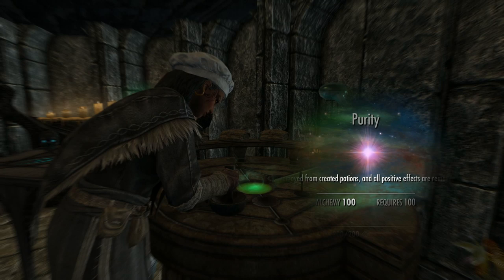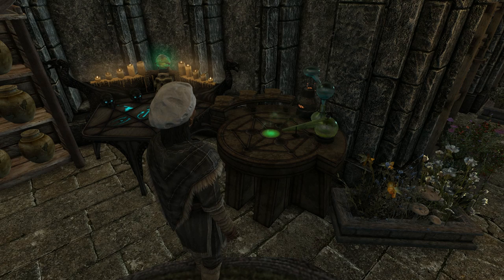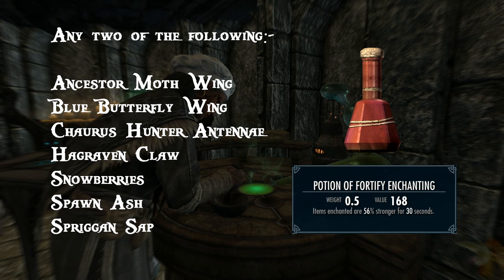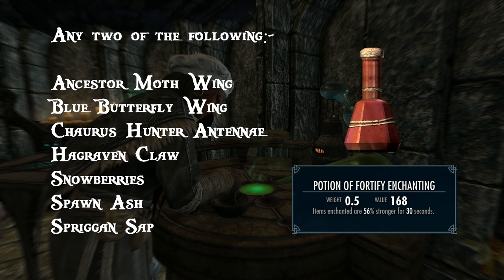We'll start with the potion of enchanting, which is absolutely essential to any player. Use any two of the following ingredients: Ancestor Moth Wing, Blue Butterfly Wing, Chaurus Hunter Antennae, Hagraven Claw, Snowberries, Spawn Ash or Spriggan Sap — and this will greatly fortify your enchanting. I'd always suggest Blue Butterfly Wing and Snowberries as they're incredibly common.